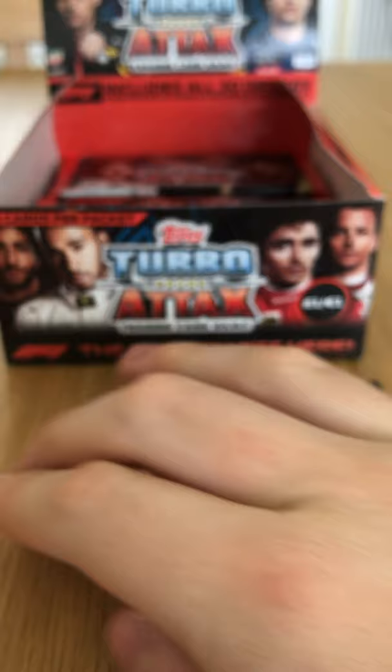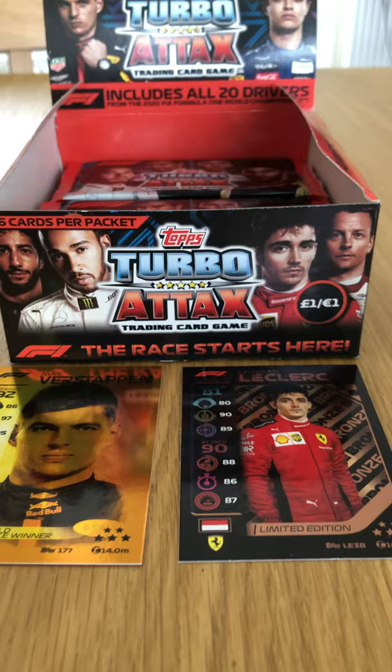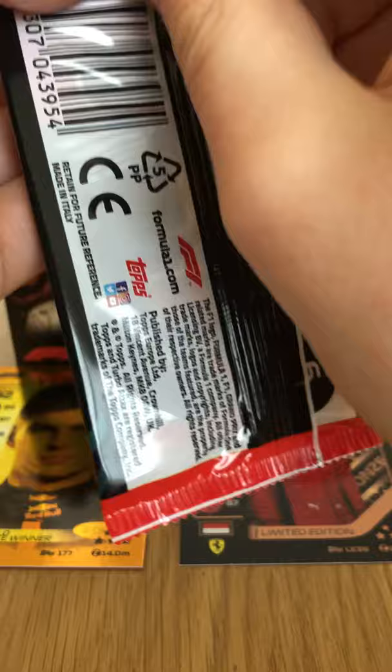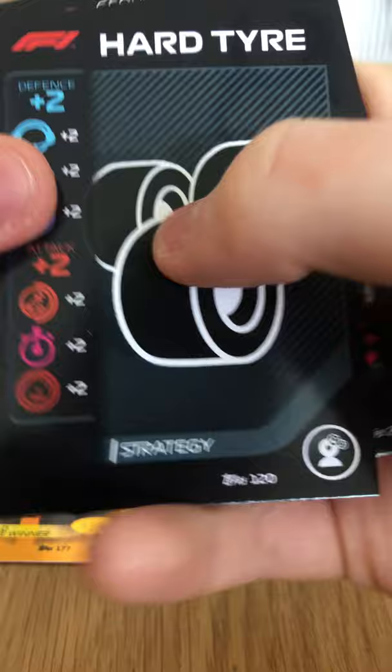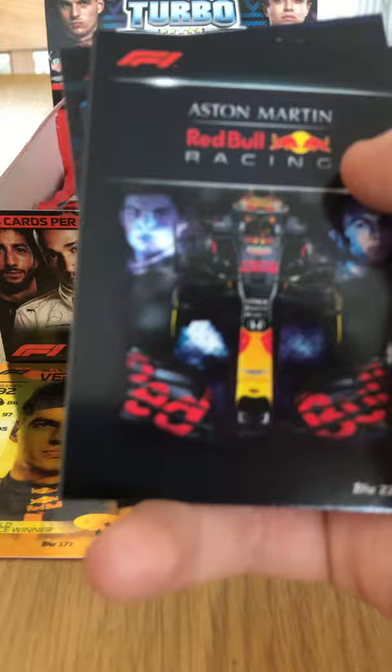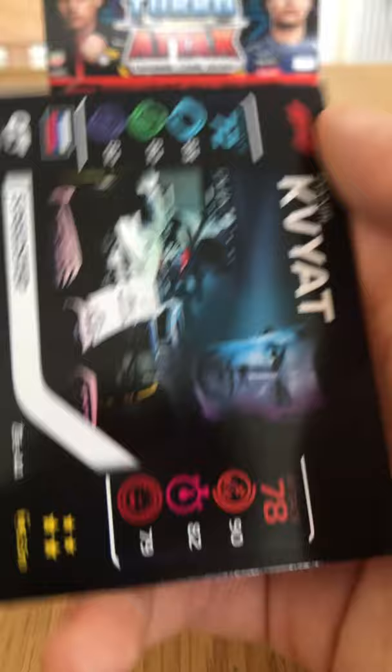We're going to move those two into the middle — limited editions on the right and gold race winners on the left. We have the Hard Tires, the last of the dry compound tires. The Aston Martin Racing team card — Danny Kvyat Speedster, very good looking car.